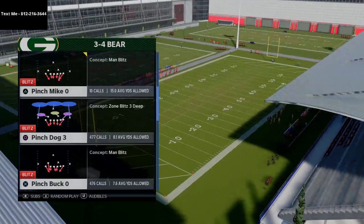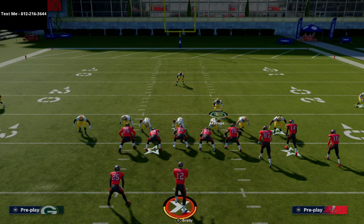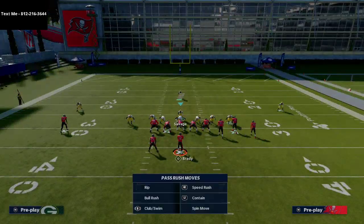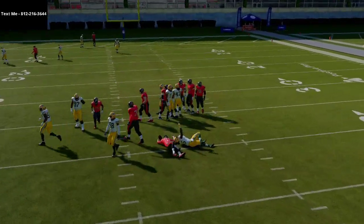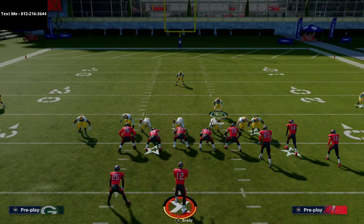The play is Pinch Buck Oh out of the 3-4 Bear. Basically all we're going to do is blitz all of our linebackers down, crash our defensive line out, and hover with our user right about here. At the snap of the ball we're going to get absolutely super fast pressure at the quarterback to be able to get that instant sack in Madden 21.